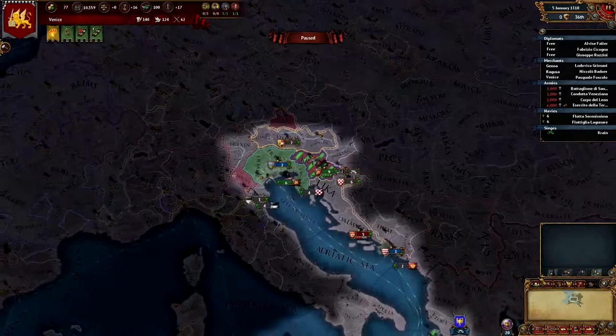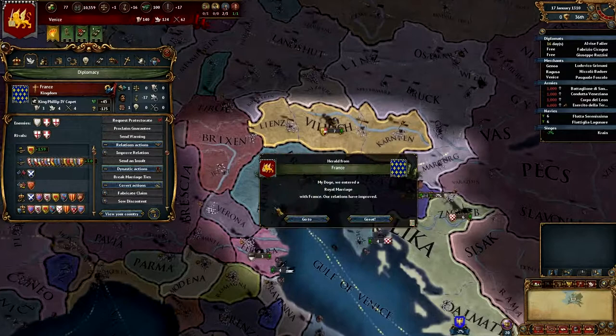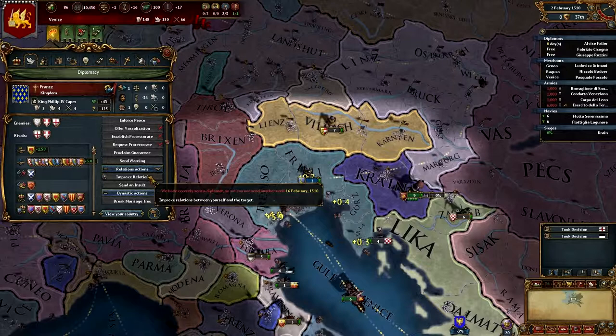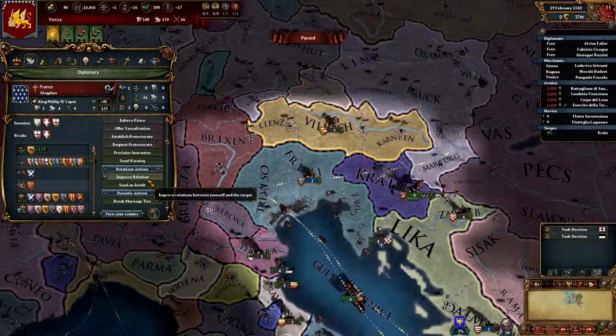Saving after the fifth year. We want France back in as an ally, so state marriage again. A saint has been proclaimed. We'll just increase the French opinion of us. France is not even at war right now so we can re-establish the alliance.